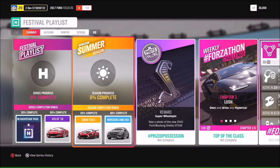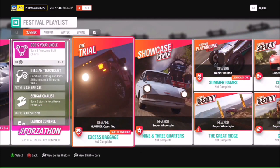Let's jump into the festival playlist. Our series rewards at 50% completion give another Backstage Pass, and at 80% we have the ATS GT 2018. In Summer, at 50% we have the Zenvo TSR-S — that's the one with the tilty wing, a big fan favorite — and at 80% we have the Mercedes-AMG E63. The photo challenge for Summer is to take a photo of the new 2020 Ford Mustang Shelby GT500. We're going to be adding it in Series 32 — hashtag Prize Possession.